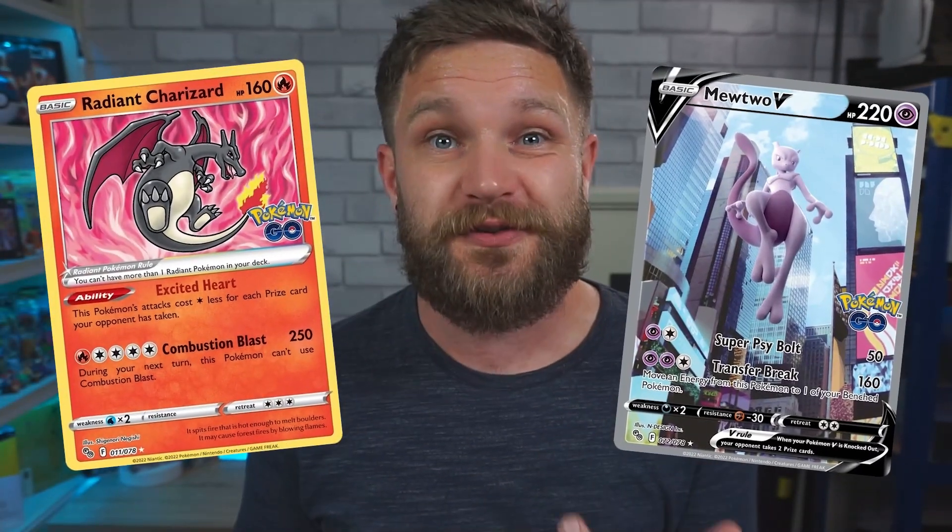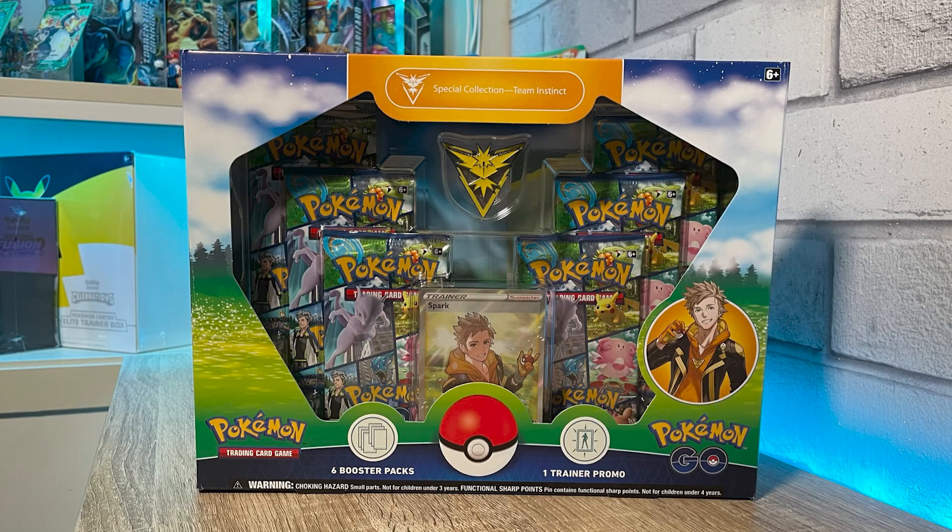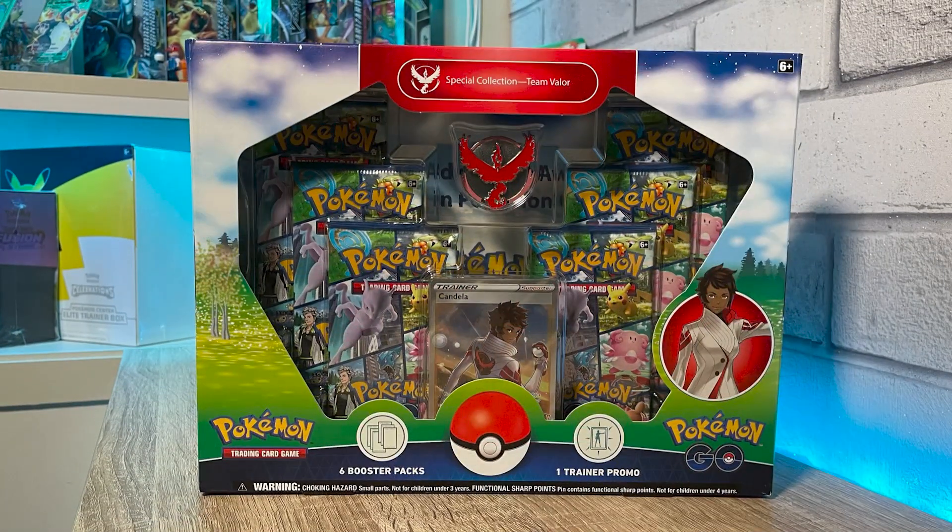The pull rates for Pokemon Go seem to be really good — I've actually even seen someone pull Radiant Charizard and an Alternate Art Mewtwo from the same booster pack. Most of the bigger pull rates seem to be coming from collection boxes, so today we're opening the Team Instinct, Mystic, and Valor collection boxes to see how we go on the hits. Let's rip it!